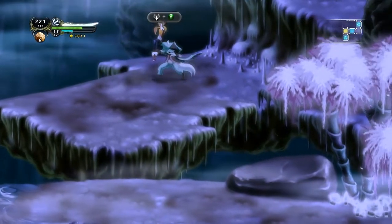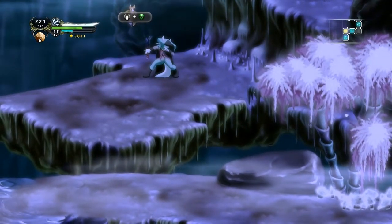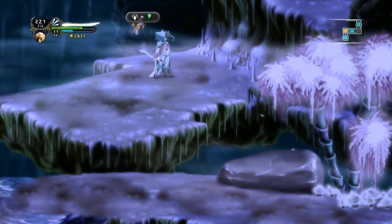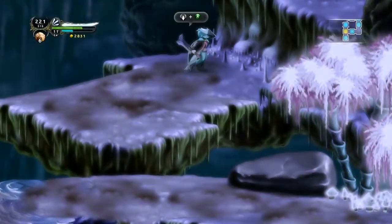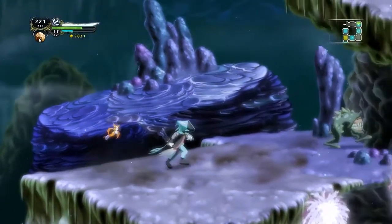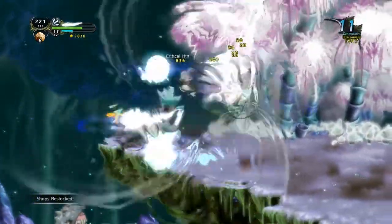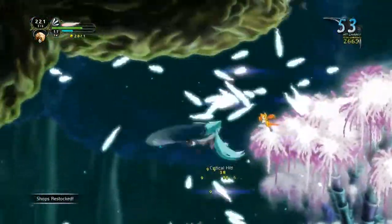Hey everyone, WandaBots here, and welcome back to Dust: An Elysian Tale. Hold on while I get my timer ready, because I was not paying attention. Anyway, we finally figured out where we're supposed to go. Maybe. I think so. And then I suppose there's a path to the left or the right from here. It's a good thing that they have a map like that.